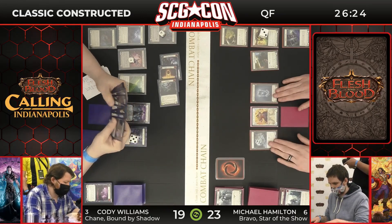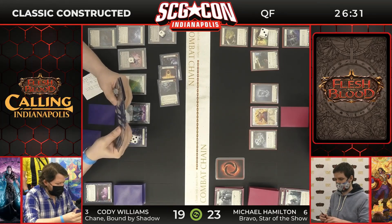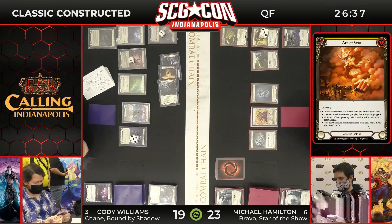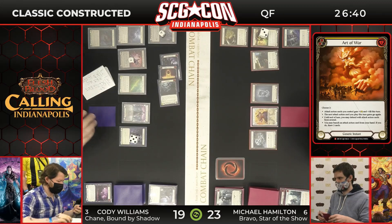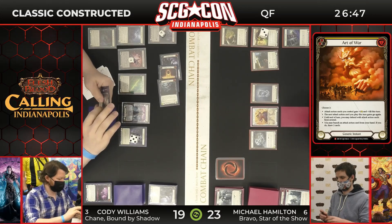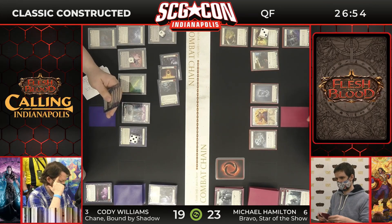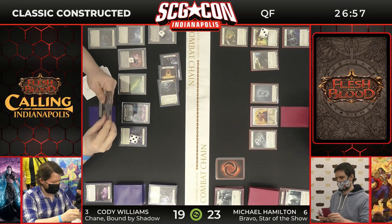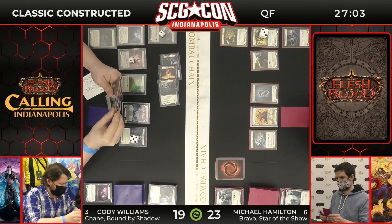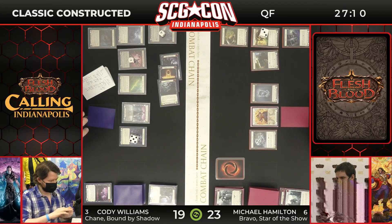One important thing to note — two of the Art of Wars are already gone here for Cody Williams. Those are the cards that can really push in this matchup, and we haven't seen them be as good as they possibly could be. If you get the really big, long extended Art of War turns — like turns where you could possibly attack three, four times, banish a card, draw two more — these are the turns that can give Michael Hamilton a lot of problems. If you start getting him down to a lower life total, he's got to turtle up even more. Keep in mind, Cody's got three nice cards in banish from those Soul Shackles, plus a four-card hand and Arsenal — that's eight cards at his disposal.